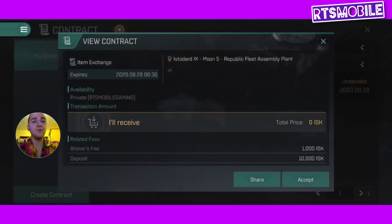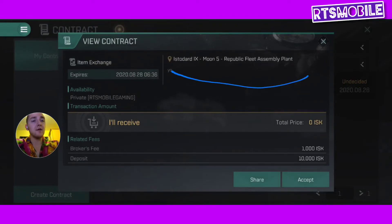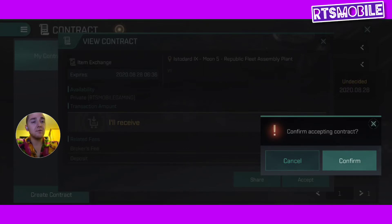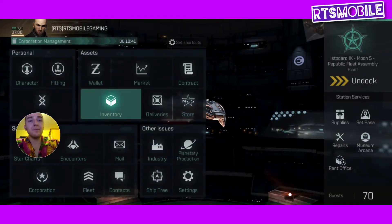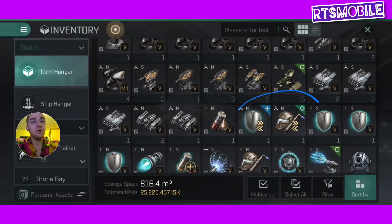I'm going to accept this contract. You can see it's got a location right here — this is the station or dock where the items will be. You do have to physically acquire the items you contract, or you can buy them to your dock and pay somebody to deliver them to you. In this case I'm going to purchase it to the station I'm at, which is very convenient. I'm going to accept that — confirmed. Now I've received the contract, and I'll show you in my items those two pieces I just acquired. There they are — the two items I just acquired through contract, now in my item hangar at the station.